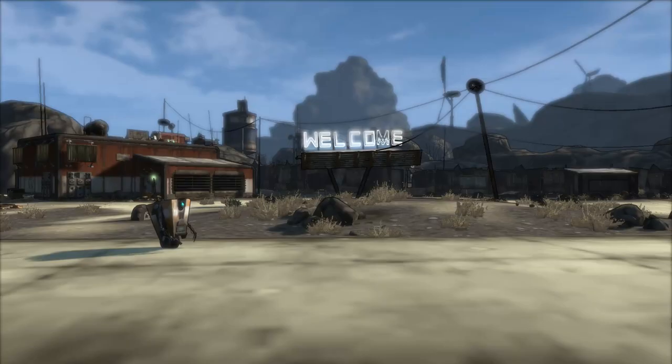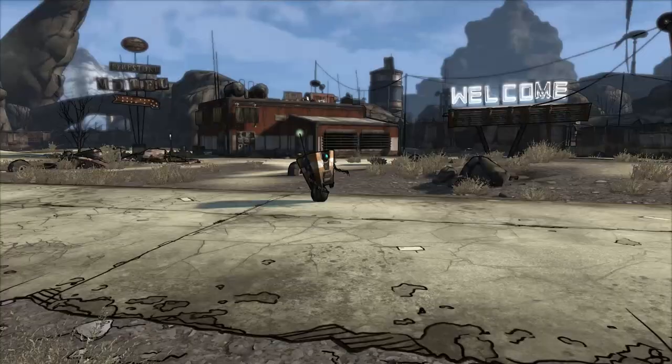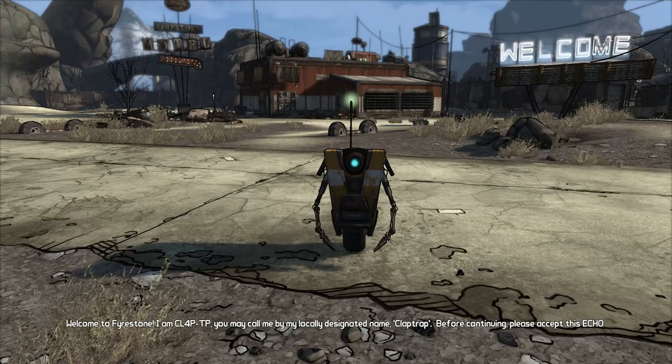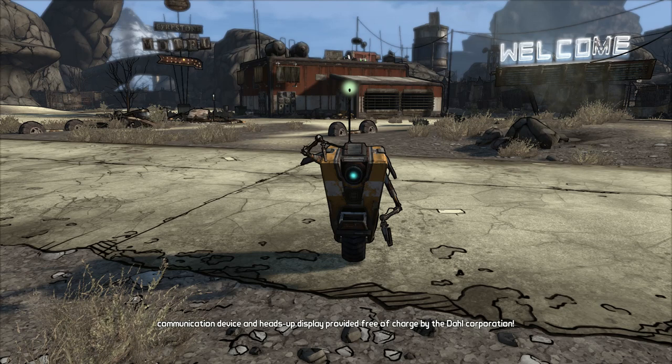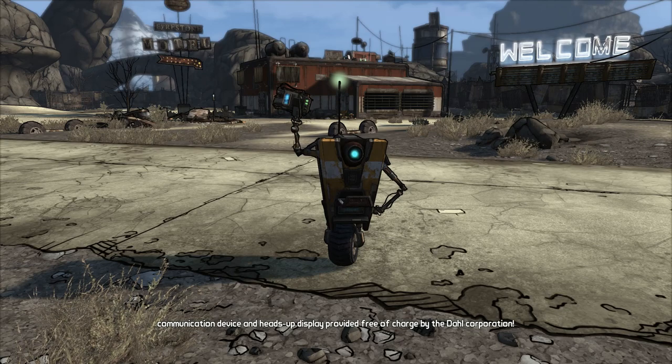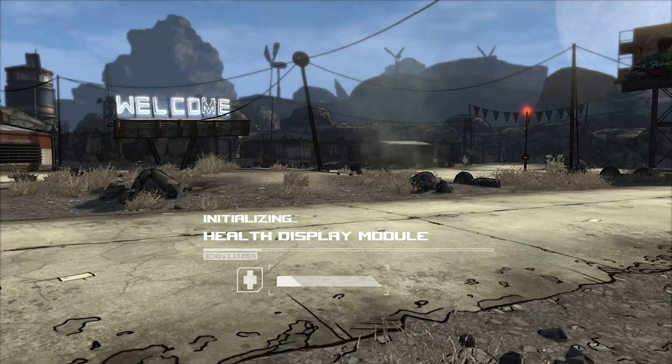Now let's talk about the graphics first. These are some nice improvements on this game. They gave it an FOV slider and better graphical options on PC, which is the version I am playing. The Xbox One and PlayStation 4 versions will be up to 4K, which is very good. They definitely improved on the graphics — they did a wonderful job overall. You can see far distances, even the mountains far behind the motel, which is really impressive.